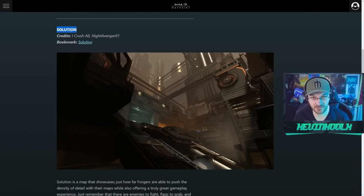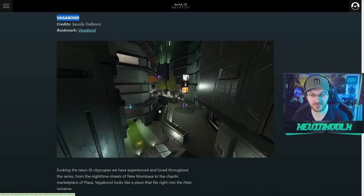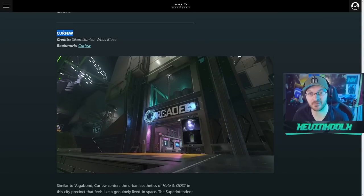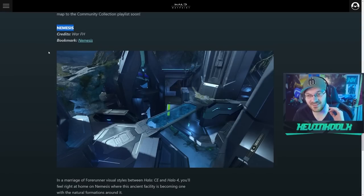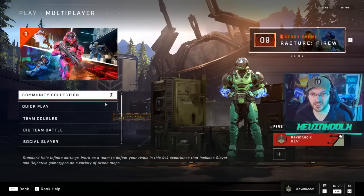First one, we have Solution — a long-standing map that's been very well received. Really excellently forged and I'm really excited to play it. We have Vagabond, which has a bit of a feel like New Mombasa at night. I've actually jumped in and played this one — it's a remake from a Halo 5 ODST Forge map, and it plays out really cool with an awesome aesthetic. And Nemesis — I made a specific video on Nemesis because this map is that good. The visual aesthetic is incredible and I wouldn't be surprised if it actually just gets rotated into regular Team Slayer.